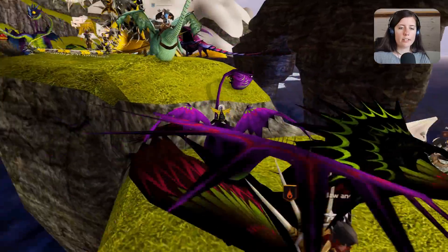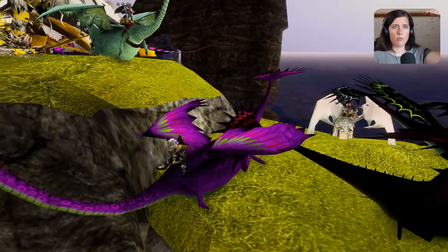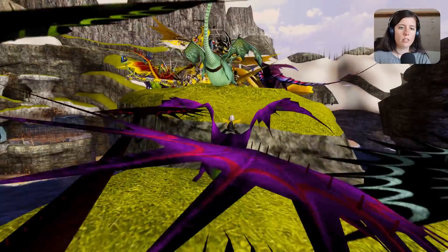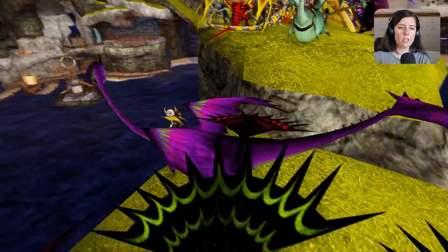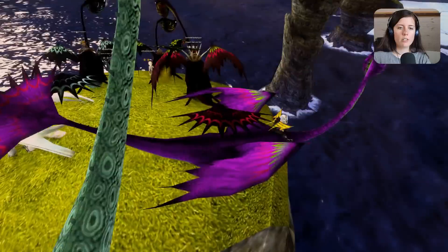They kind of cut it off — so now we have two islands. Before it was just one long leaf of grass going down, now it's cut off. They did a little bit of retexturing on a few of the textures: grass, stone, cliffs, stuff like that.